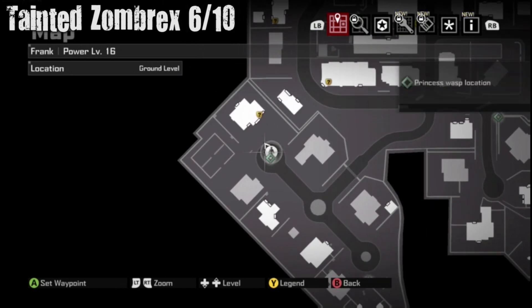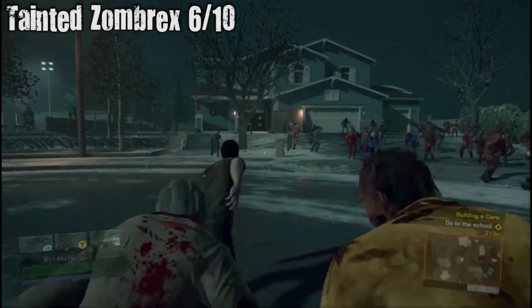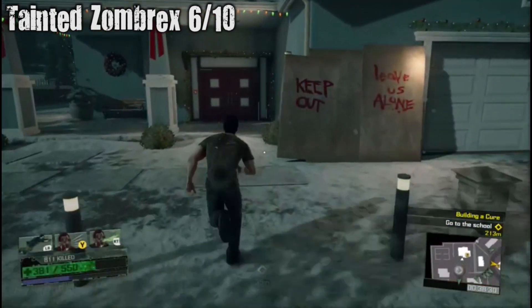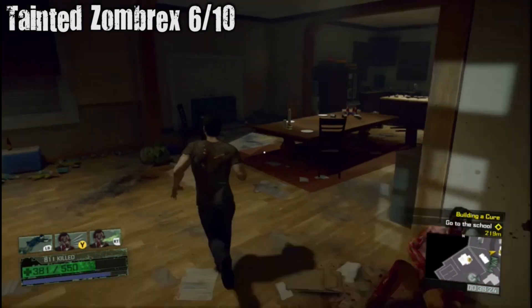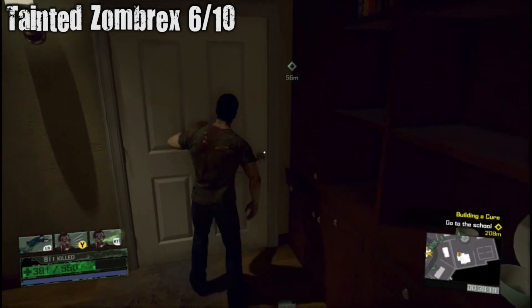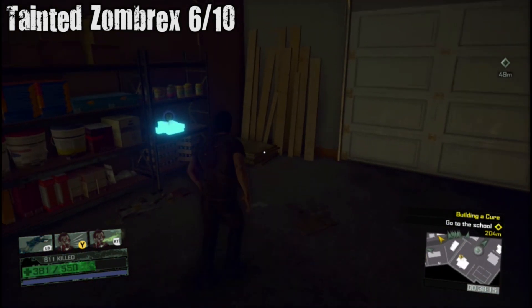Tainted Zombrex six out of ten — it's going to be in this building right next to the other collectible, a little bit up the road. We're going to go in and take their Zombrex. Some people would call that a house, but nobody's living in it.